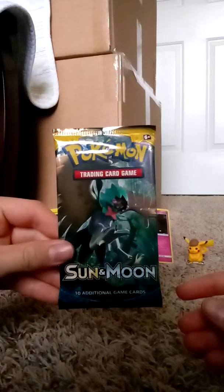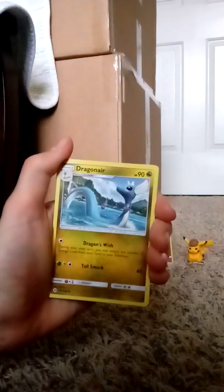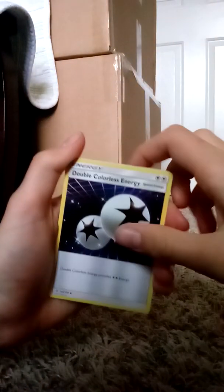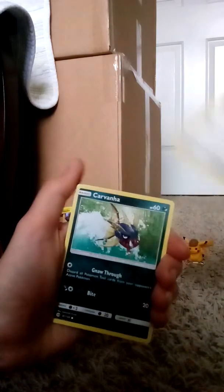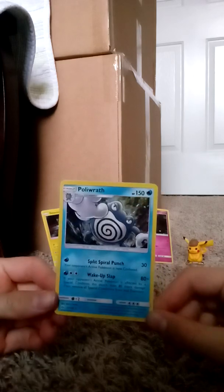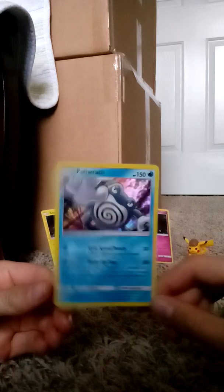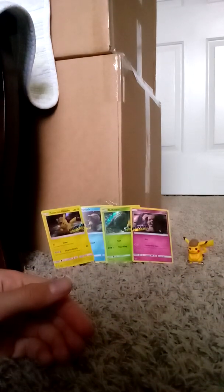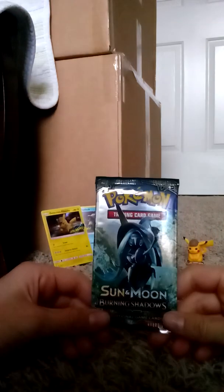And then we have our first Sun and Moon normal pack. It'll start off with Fairy type energy, Dragonair, Double Colorless Energy, Corsola, Firo, Snubbull, Sandal, Pikachu, Carvanha, reverse holo Croconaw — nice indeed — and a Poliwrath holo. That's a pretty cool card. I like it, see that shine. It's not the best we were looking for, and we don't really have many packs to get a GX or anything.